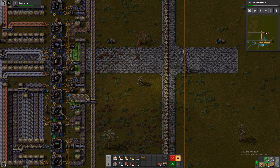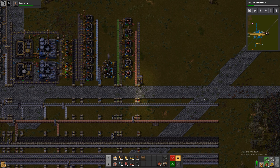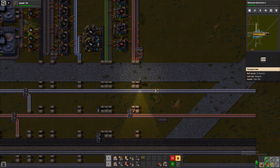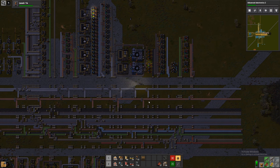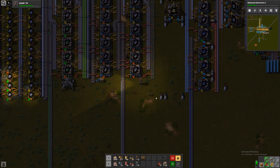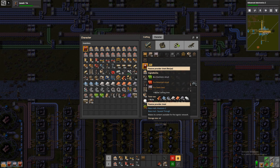And we need more advanced circuits. Good, that gives us some amount at least. Then I guess we should get some robot frames so we can make some logistics robots. Let's start with a hundred I guess. And let's make some robots.